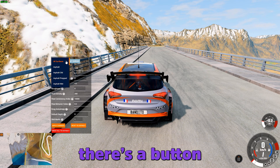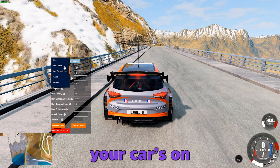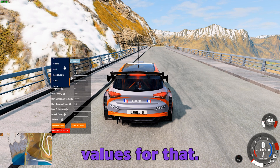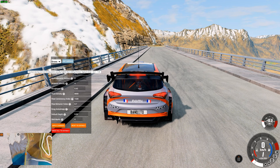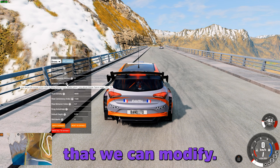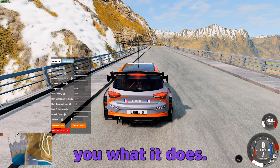At the top there's a button called Get Surface that auto-detects whatever surface your car's on — so if you're on asphalt or dirt, it pulls up the grip values for that. Or, if you want, you can just pick a surface manually from the list. As you can see, for each surface we have a lot of parameters that we can modify. You can hover over the question mark icon and it will explain what each one does.